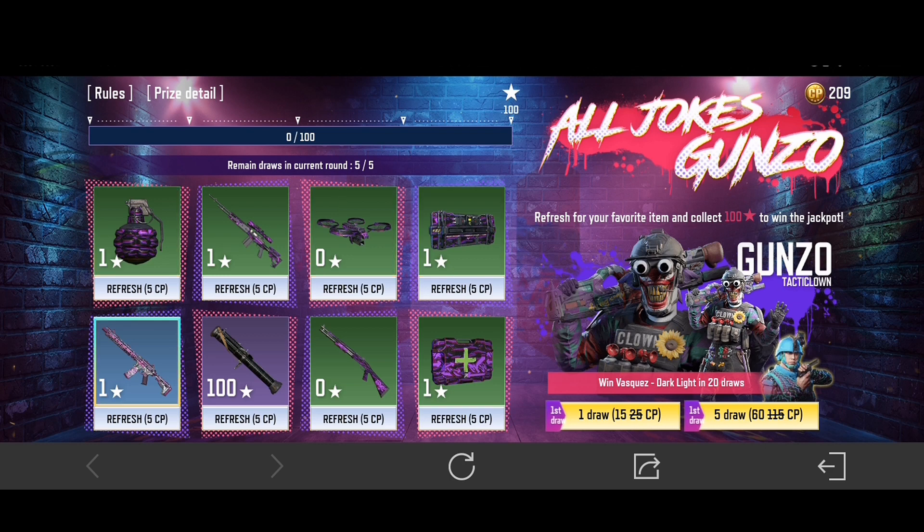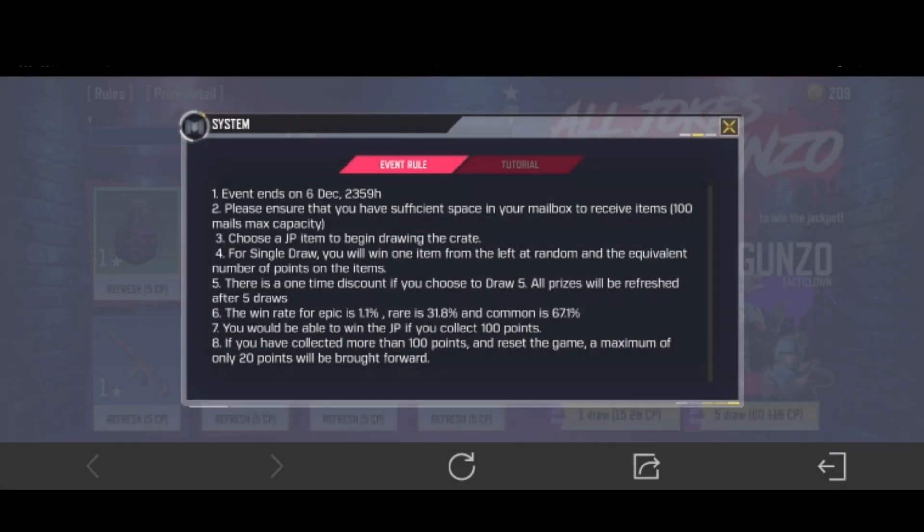In this video I just show how to get Gunzo. I will not try to draw here. You can spend COD points here, around 500. If you do not understand, these are the rules if you want to read.